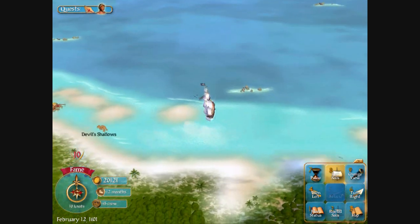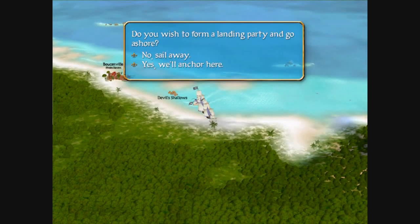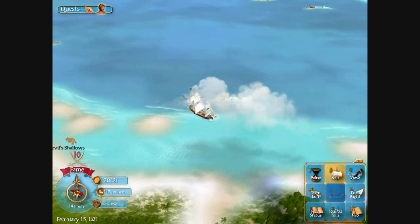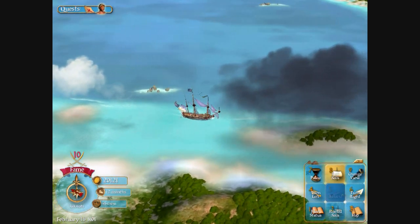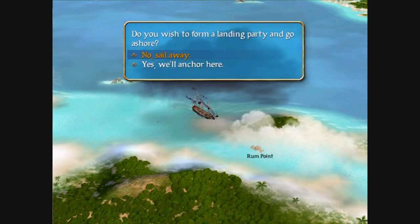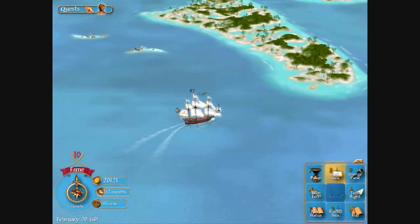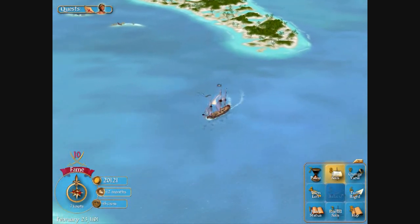This looks like Blackbeard — no, not Blackbeard. Henry Morgan's place. I killed him so it's useless. Rum Point. You know what, I should probably head for the treasure now.